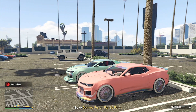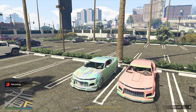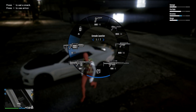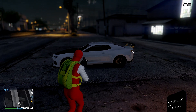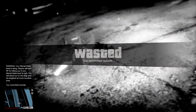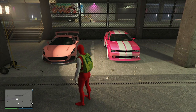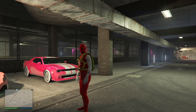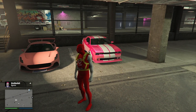So as you can see right here, we've got the new Vigero. Before we start the glitch, you need to destroy the vehicles that you would like to merge, and also make sure all the jobs are shown on your minimap.